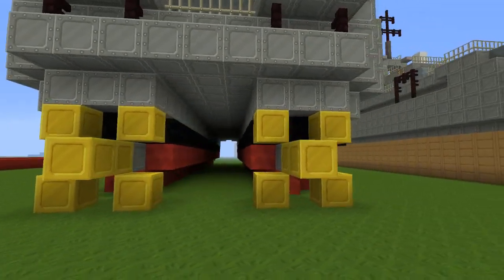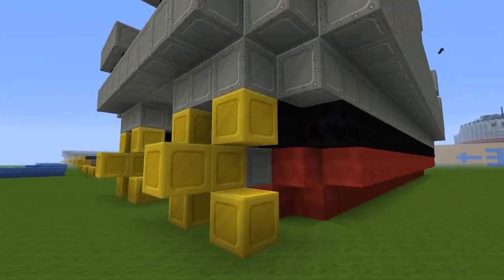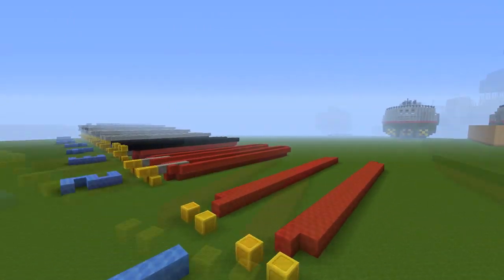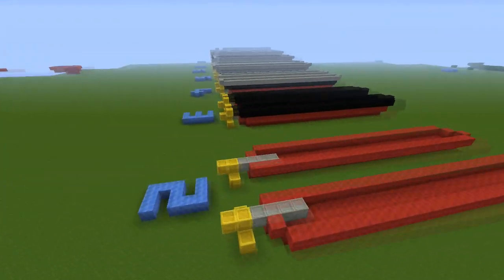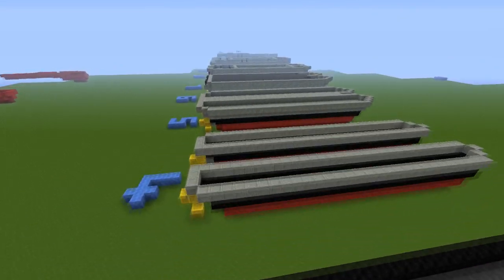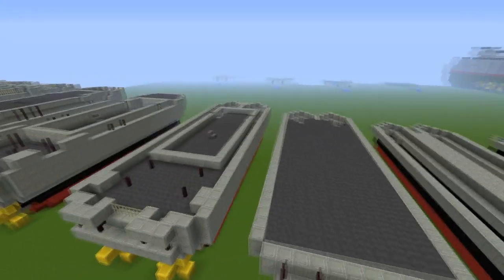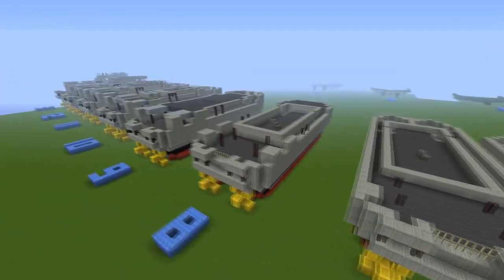It's a bit different. I pretty much had to fit in the propellers right at the back really, really tiny, so they are pretty small in comparison. But this is going to be a layer-by-layer tutorial, as most of my ship tutorials are. It's going to be a pretty easy one to build, so I'm probably going to release this one on a weekday.